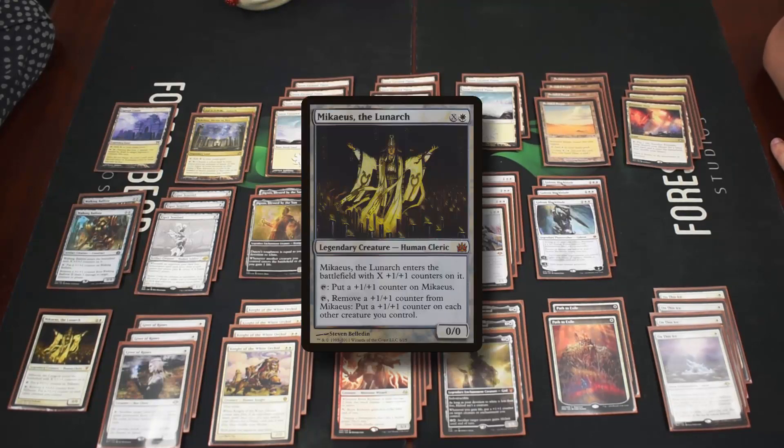We have one Kaheera, which is also fetchable through Ranger-Captain, but when we have a Nykthos out it can be absolutely gigantic — you pay white and X to enter it as an X/X creature with counters. You can then tap to put a plus one plus one counter on itself, or tap and remove a counter to put plus one plus one counters on the rest of your creatures.